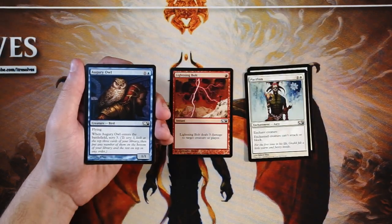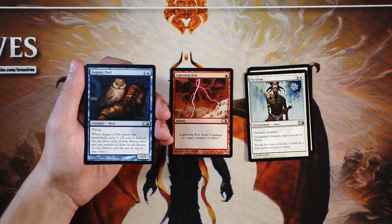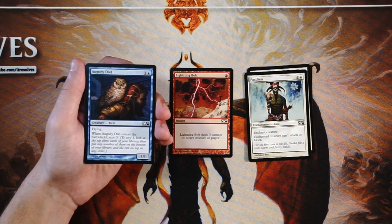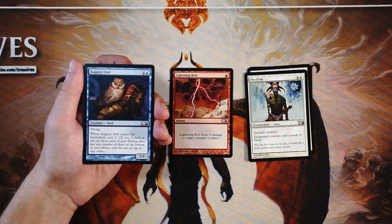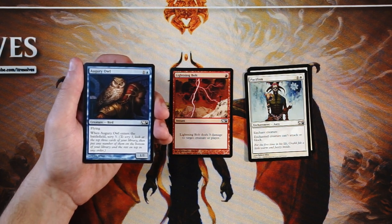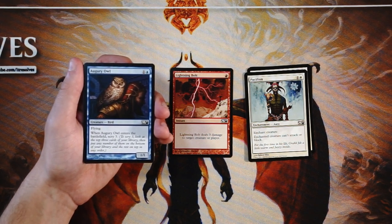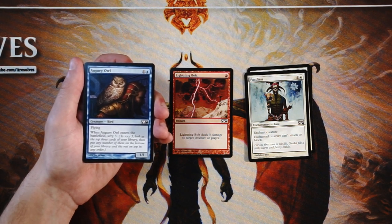Augury Owl is a 1/1 flyer for one and a blue, and when it enters the battlefield you scry three. That's a lot of scry for only two mana, and you get a 1/1 flyer for two mana as well — that's pretty good. It's going to get outpowered obviously, but if your opponent's not running very many flyers, this gets you a lot of card selection and can ping in the air repeatedly until they deal with it. It also serves as a fairly good chump blocker. This card is very clearly not better than Lightning Bolt, but it's not as bad as a lot of these 1/1 flyers tend to be.